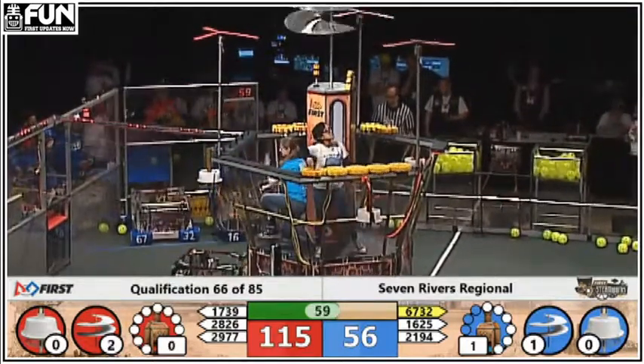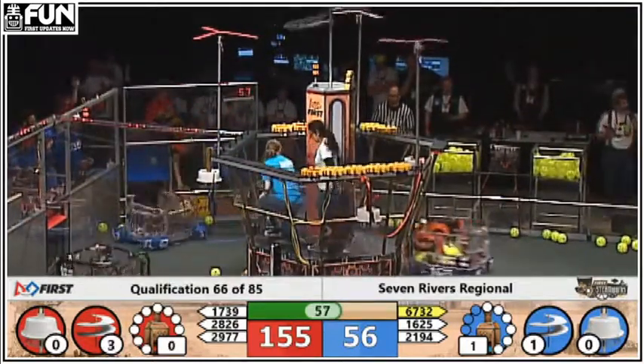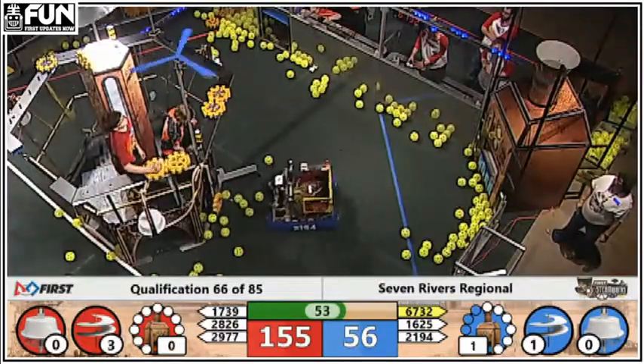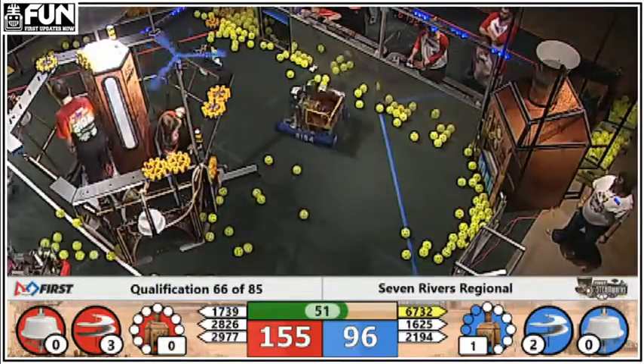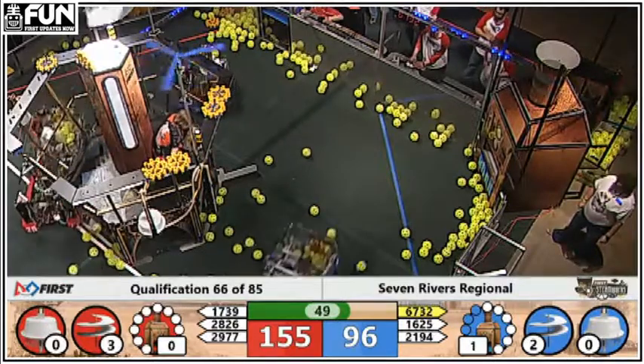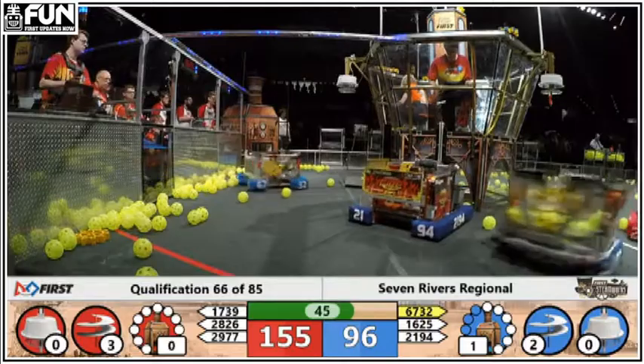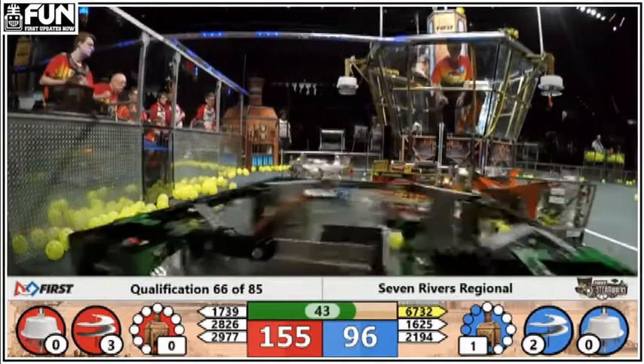Red has all four gears in place — that's the third gear spinning. So almost a 100-point lead for the red alliance, although blue now gets a second rotor spinning, cutting it down. But it's still a good lead for red.